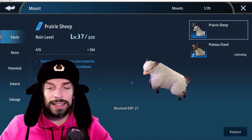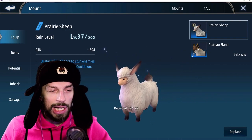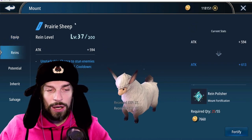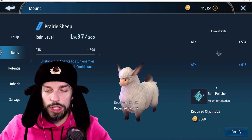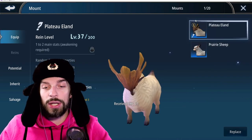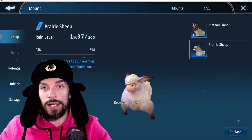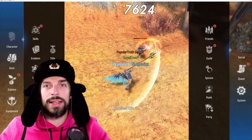Next is the mount. The mount mechanics in this game are a little complicated so we'll make another guide for that, but for now just know that you can upgrade the reins and they will carry over from one mount to another. Investing in the rein polisher and upgrading it will give you a boost that lasts as long as you have it. When you change mounts, their stat bonuses don't apply — you only have bonuses from the mount you currently have equipped.